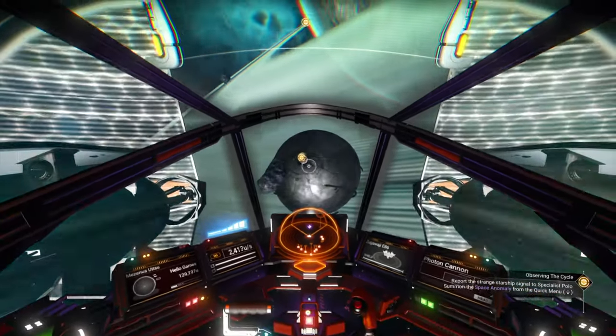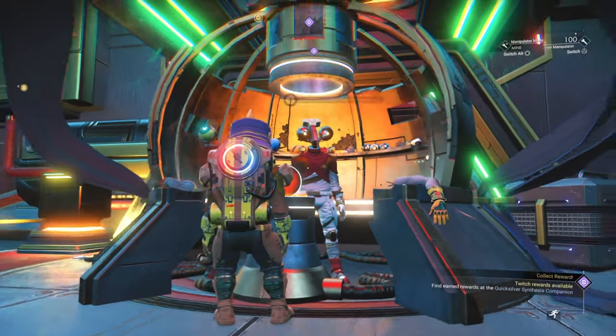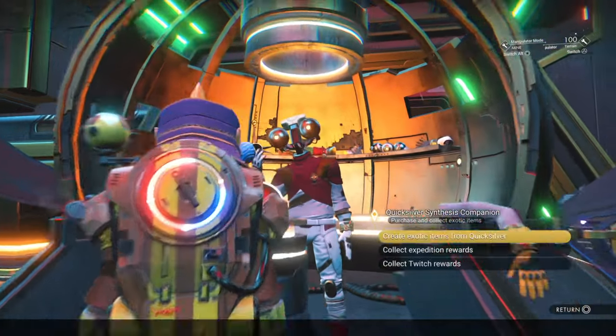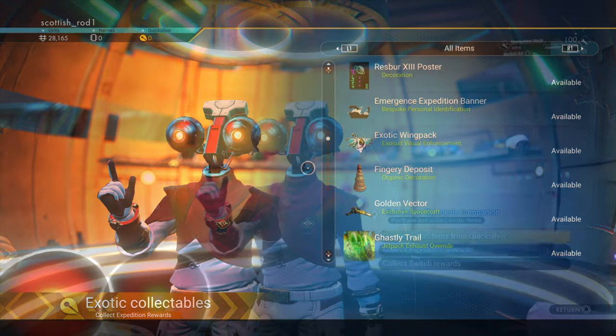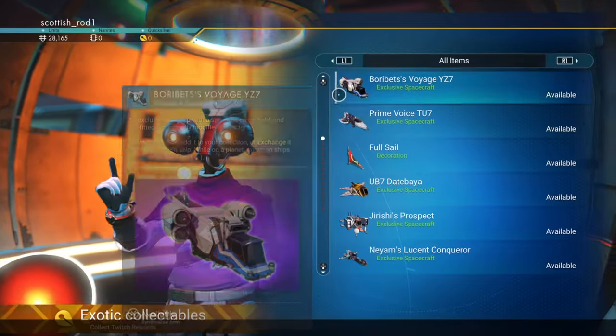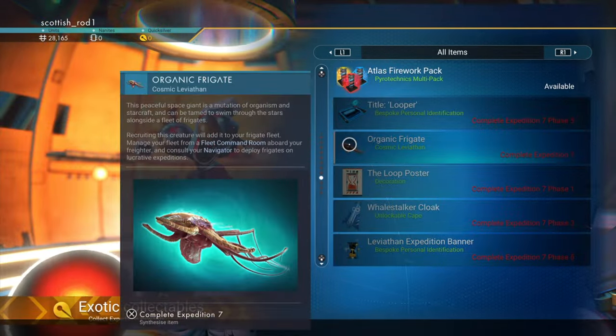Visit Johnny 5, the Quicksilver guy. If you've done previous expeditions, you can sell the Golden Vector. Hopefully you've picked up some Twitch rewards in the past — you can swap out some guns or sell some ships. And of course, you can have a closer look at the rewards you're going to get for doing this expedition.